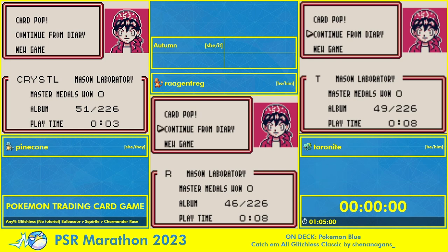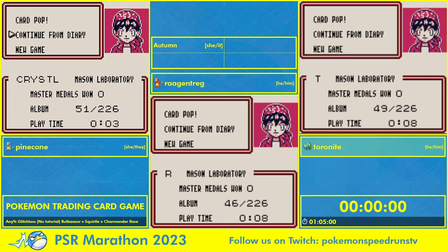My name is Charnet. I'm going to be running the Bulbasaur and Friends deck, which as Ragantreg mentioned, Charmander being the old school method. Bulbasaur is kind of slowly becoming the new school method, thanks to a lot of early game-friendly cards that you get. It will be my first race against two very experienced runners, but we're all here to have fun and it's going to be a great time.